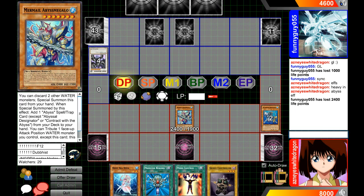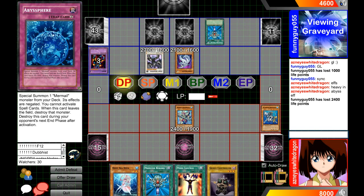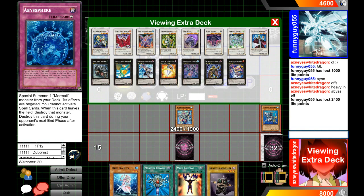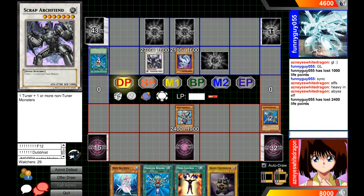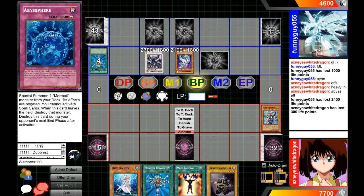Just a 2400 beater right now, although I can tribute one water monster — I could tribute one water monster and attack twice next turn. He's going to go for some of those. I wish I had the Chimera attack — is this machine? Oh no, he's Fiend, he looks like a machine though. I'll be taking 300 points of damage. We can just take 2100, and I'll show you my play after this — it'll be pretty good.